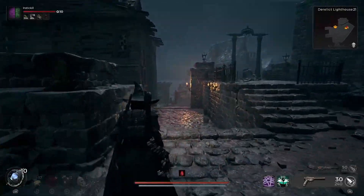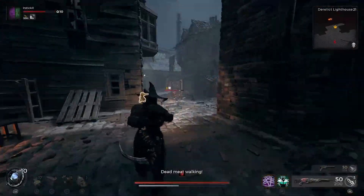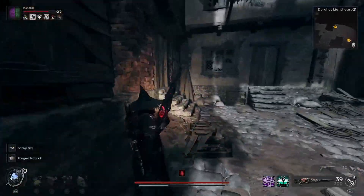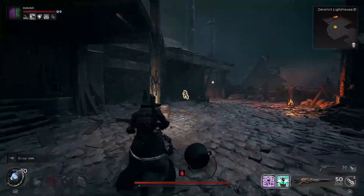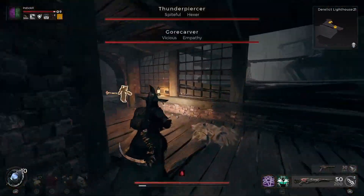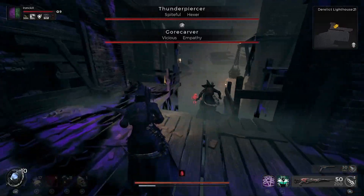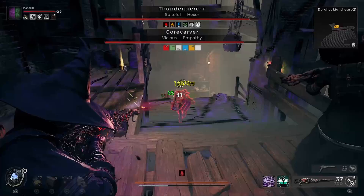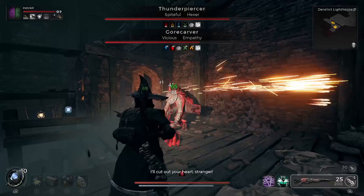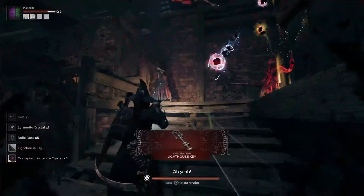After the small checkpoint, make your way over to the little farmhouse area — this big house right here — and you're gonna find two aberrations: Thunderpiercer and Gore Carver. These two guys are gonna come at you at once, and there are some pretty brutal modifiers out there. Hexer is one of the absolute craziest modifiers, so make sure you're prepared and ready to take these guys down.